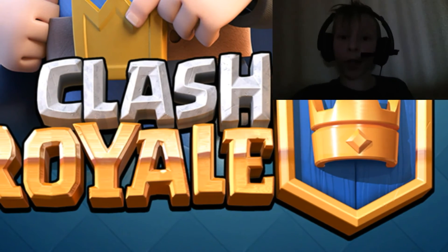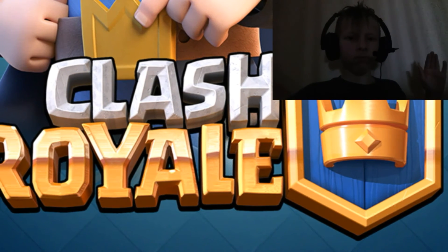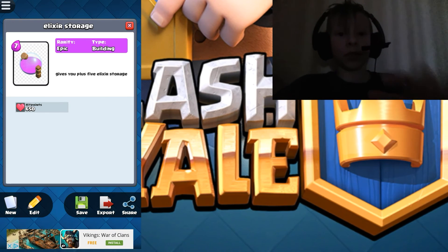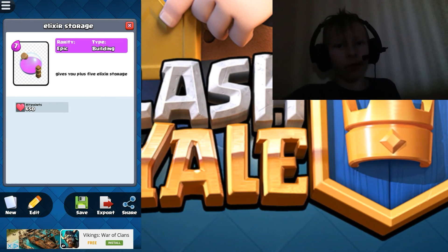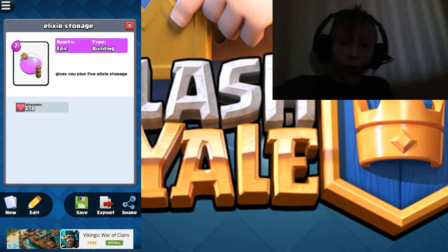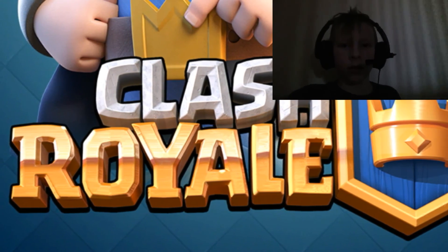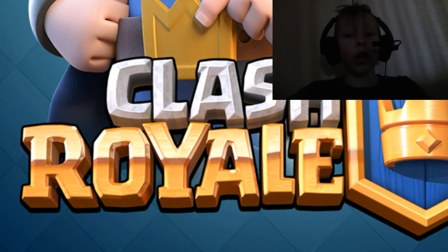Oh my gosh, I forgot one extremely important card — the Elixir Storage. It'll give you five extra in your elixir bar. Obviously Supercell would have to change up the screen. Maybe the max you could have of them was two, so you could save up 20 elixir. I think that would be a very, very important card. I'm in a different spot now because I didn't want to go back downstairs and sit down.